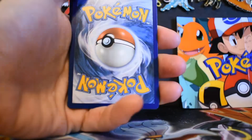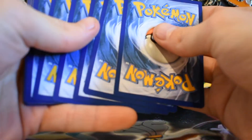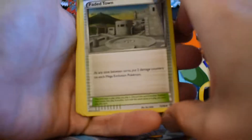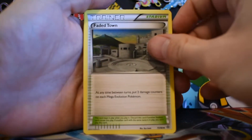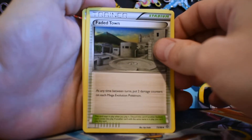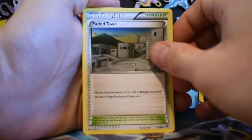We are starting off with a white code card. Like I said in the last video, it's XY so only three. I am going to start giving the cards to winners instead of chance and luck, because it's kind of not fair — one person can get them all.